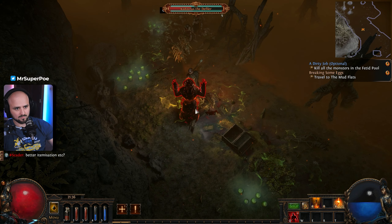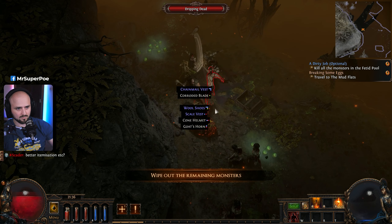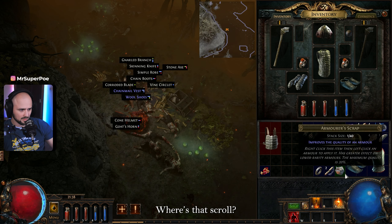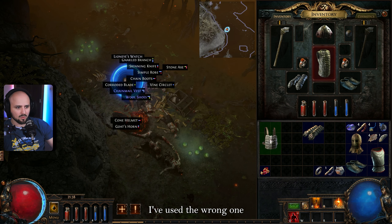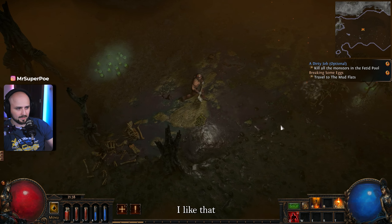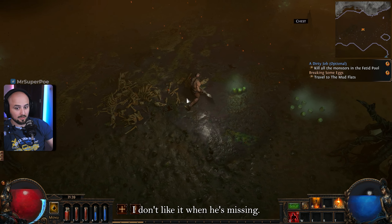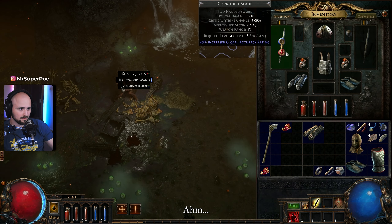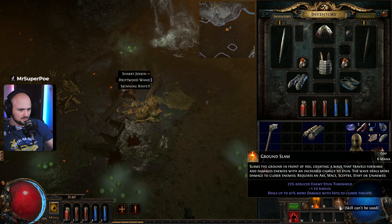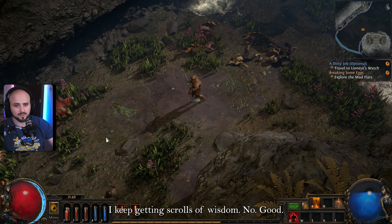Leveling up gems like they're nothing. I gotta get this guy — he just keeps reviving them. I've used the wrong scroll. Portal! I like that I'm recovering a bit quicker now. I don't like it when he's missing. The slam — smash the ground to bring forth skill. I have no idea what I'm doing. I keep getting scrolls of wisdom, no good.